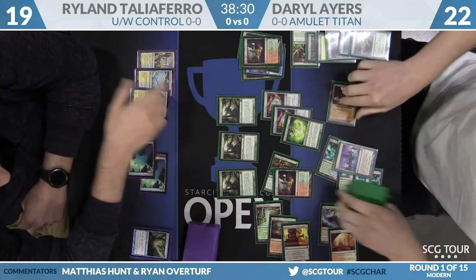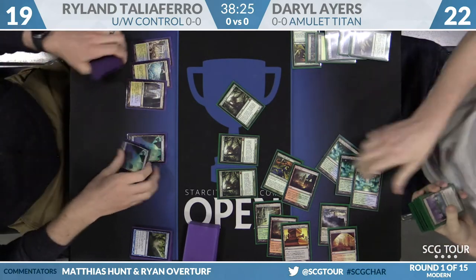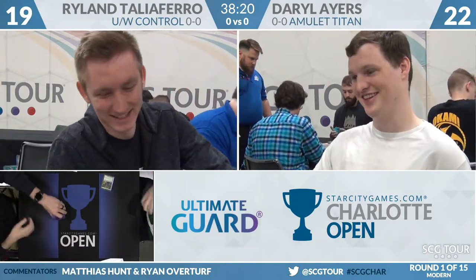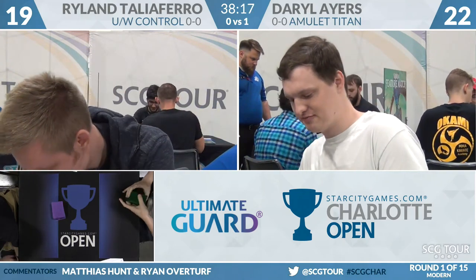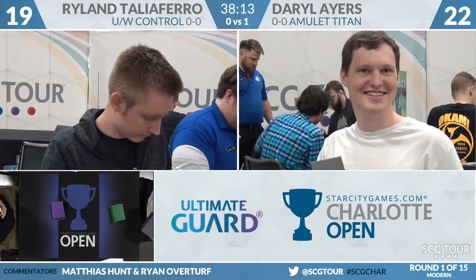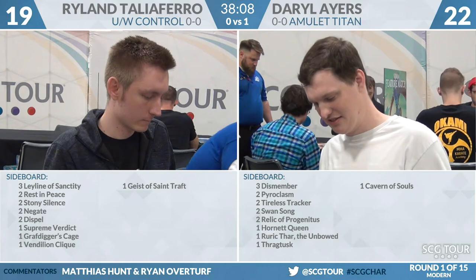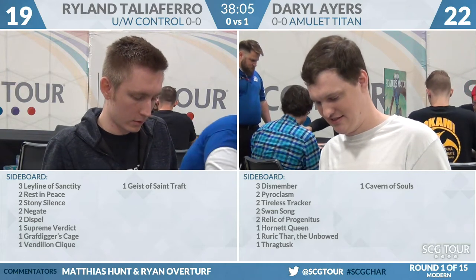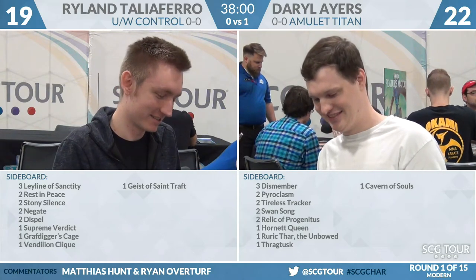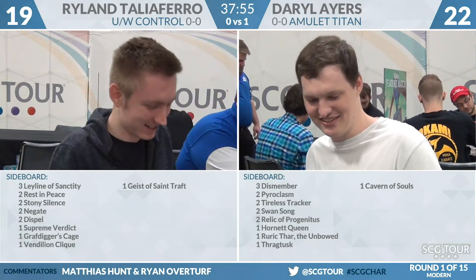Game one goes to Daryl Ayers on Amulet Titan. A big turn like that — you saw the experience in holding back the second Amulet so Ryland didn't get the Detention Sphere, meaning Ryland never committed it. Daryl made the second Amulet on the turn he was going to combo. You couldn't beat an Ensnaring Bridge, but there's a plan for that — the deck is full of tutors. Tolaria West would have searched different cards in that circumstance — you get the Khalni Garden, the plant, give it buffs and double strike. If you want to get really spicy, put a Kessig Wolverine in your deck, get the Khalni Garden, and problem solved.